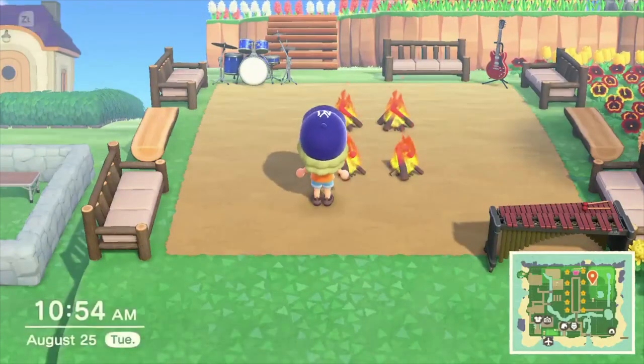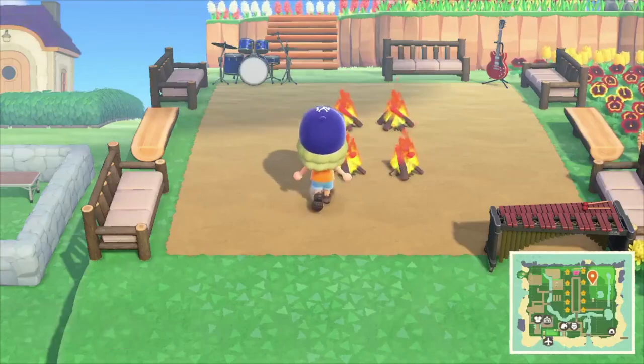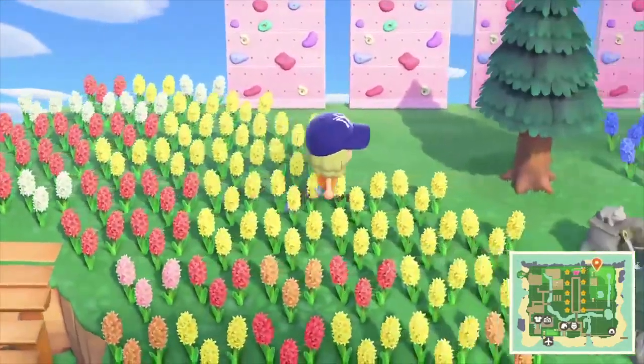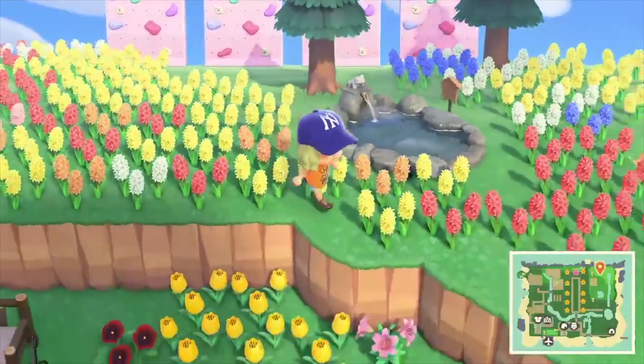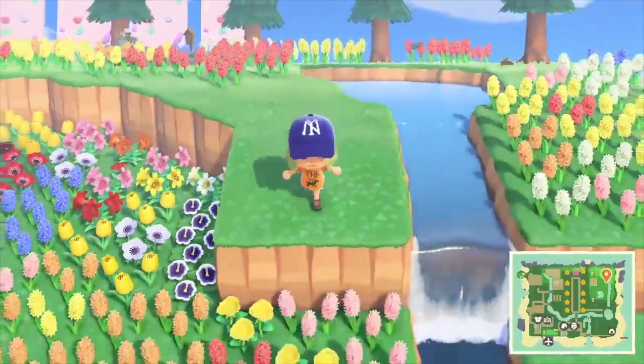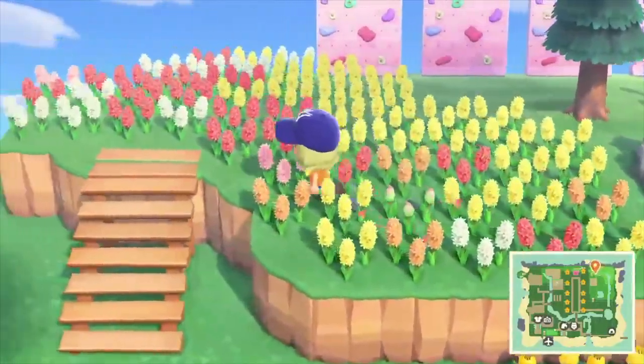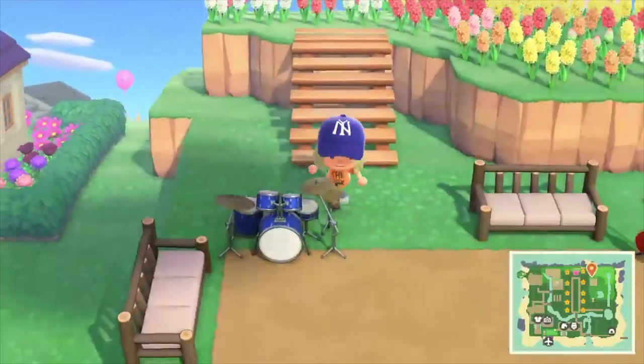Here is the campfire sing-along area where they do their campfire sing-alongs. Up here is the climbing wall — minus the lava and fire and everything fun about the climbing wall. Unfortunately I can't do any fun things like that in Animal Crossing, so we have to settle for what I've got.